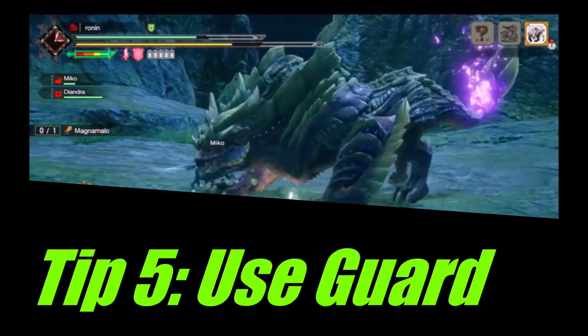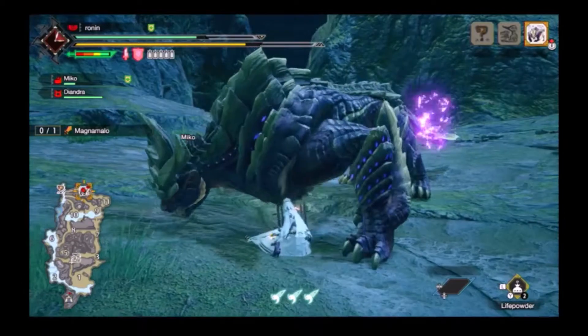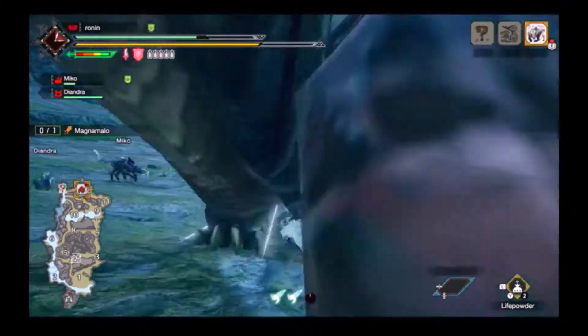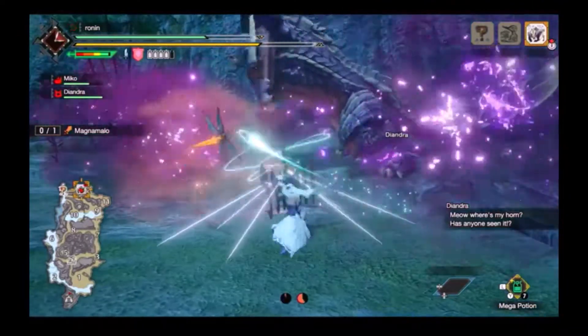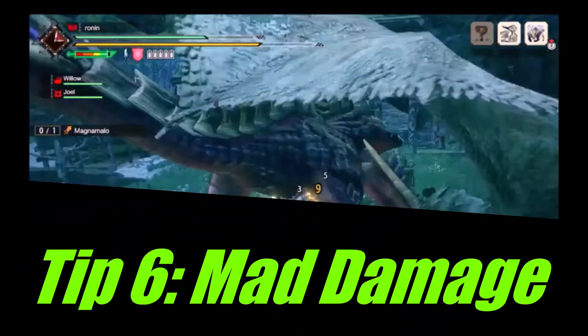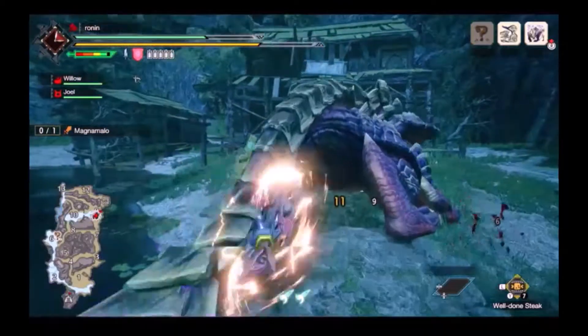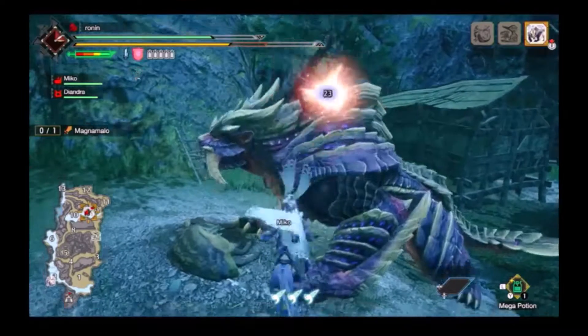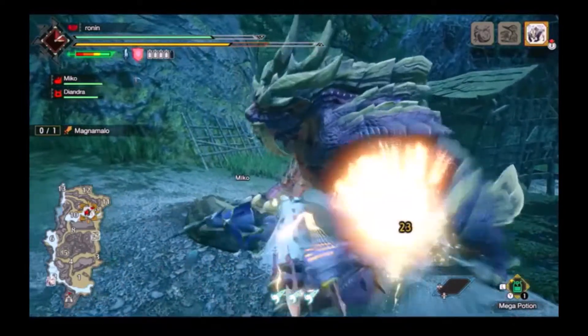If you don't know his attack patterns, don't guard point or Counterpeak his attacks. Just stick with turtling behind your shield or walking out of Magnamalo's range. Stepping to his left or right is your best bet to avoiding most of his moves. During a knockdown or KO, reposition to his face and align your super so that it's parallel to his spine for maximum damage.